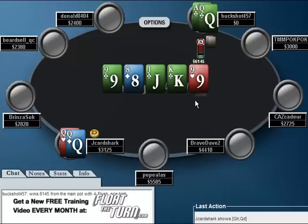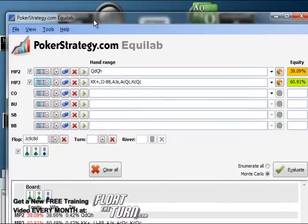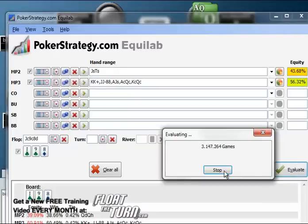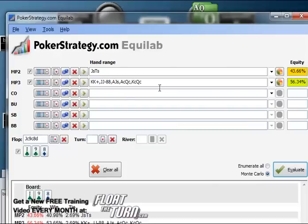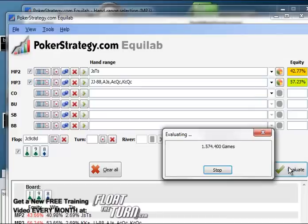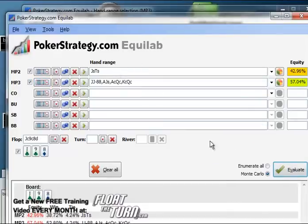Just because you lose a hand does not mean you made a bad play. This is something weaker players have a problem with all the time — they think 'I lost, so I messed up.' But this is the sort of analysis you need to be doing away from the table. Now, instead of queens here, let's say we have jack-ten of spades instead. You'll see that our equity actually goes up, which is sort of interesting. Most players don't think about it like this, but you'd rather have jack-ten in this situation most of the time than pocket queens. If we take out aces and kings, it gets a touch worse, but it's basically the same.